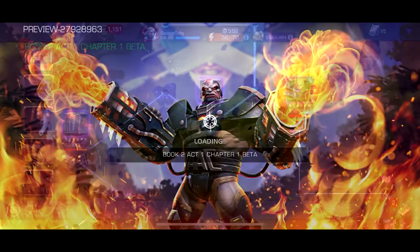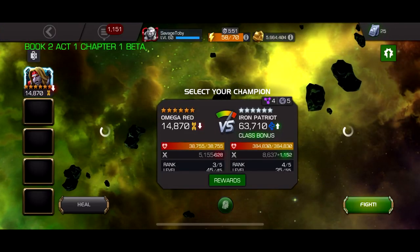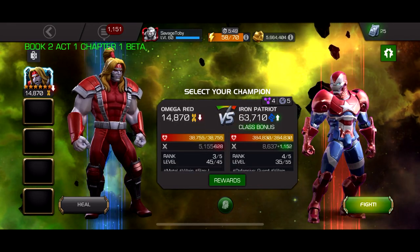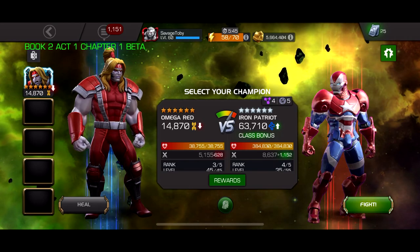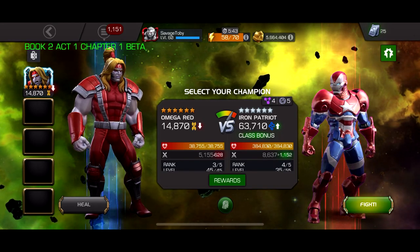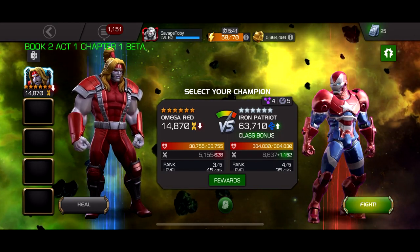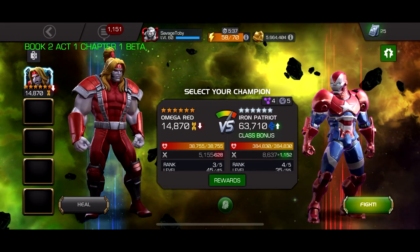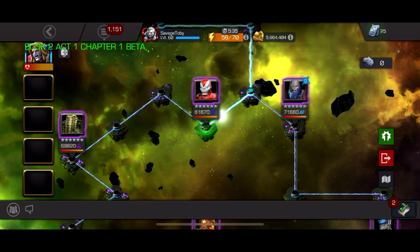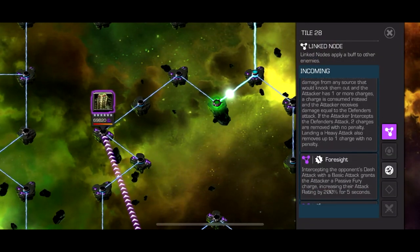I noticed they toned down a lot of nodes - for example mighty charge and oscillate were both used at level one and toned down a lot. The attack values were not that high. The health pools were definitely very big but they needed to be since they can't be lower than ACT 7 or ACT 6. One fight had 400,000 health but only 8,500 attack, which compared to ACT 6 where fights could have 50-60k attack was not bullshit at all.